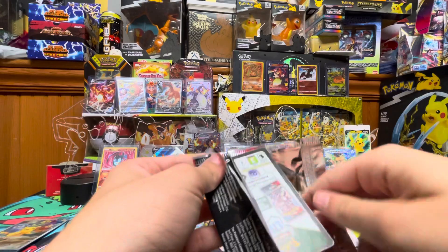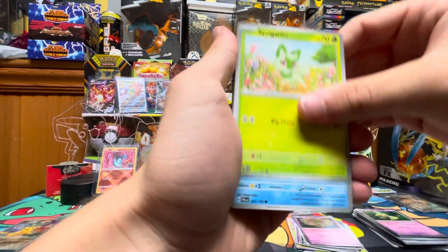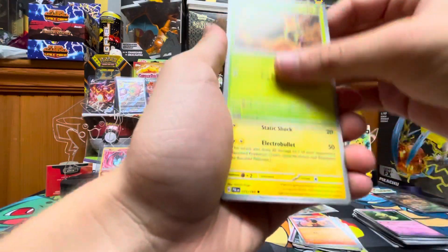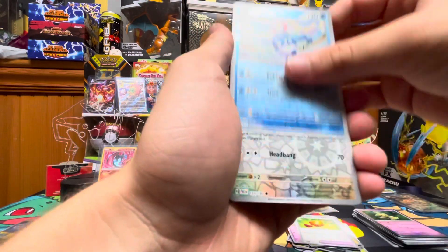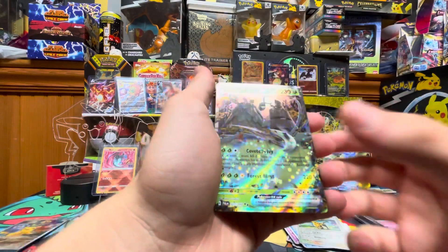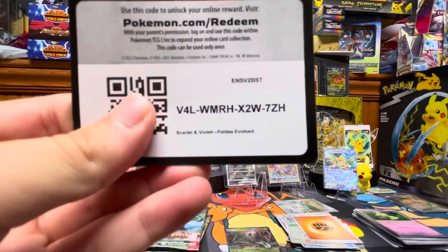Next pack: we got Sprigatito, Quaxly, Quaxly, Quaxly, Charcadet, Rellor, Palmo, Tinkatuff, Bravery Charm, Azumarill, Girafarig, and Wuching EX — another hit! Co-card.